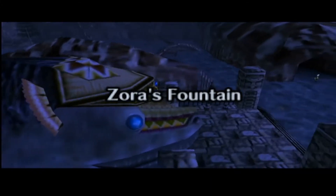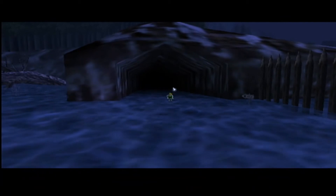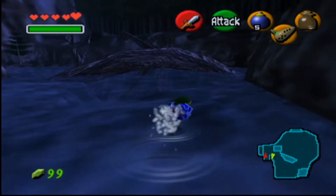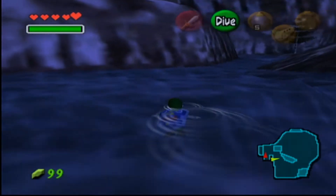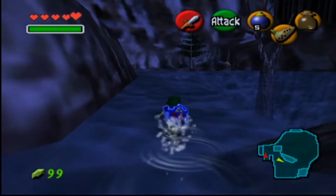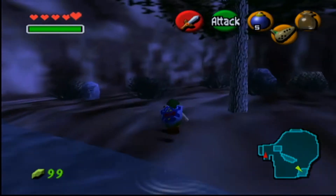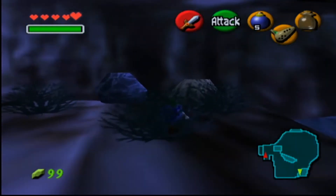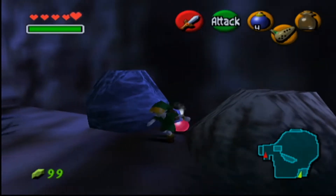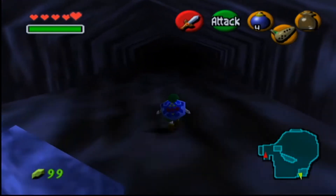The next great fairy gives you Farore's Wind. What you want to do is enter Zora's Fountain and swim behind Jabu-Jabu to the right. You float over to this little island and bomb next to the silvery-looking stone. What will happen is this entire wall will disappear, and you can just walk through and meet the fairy.